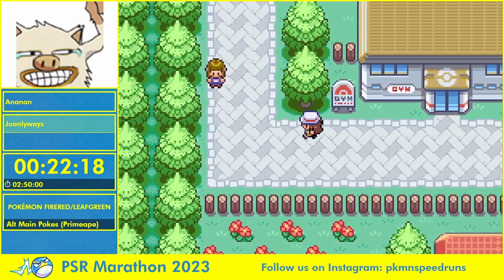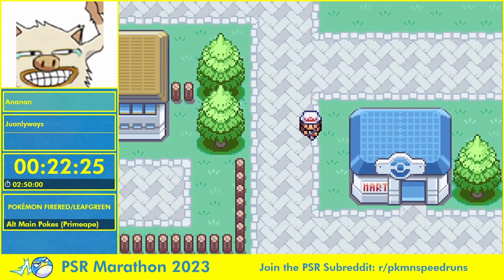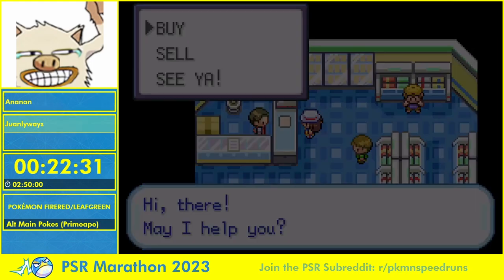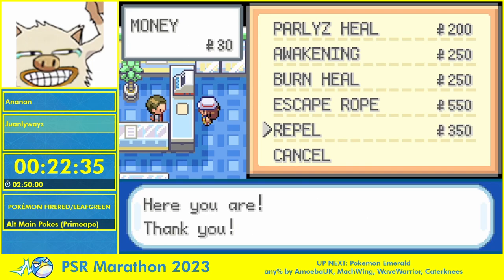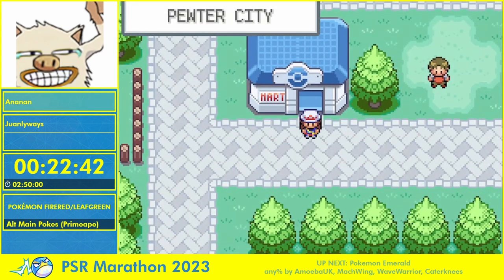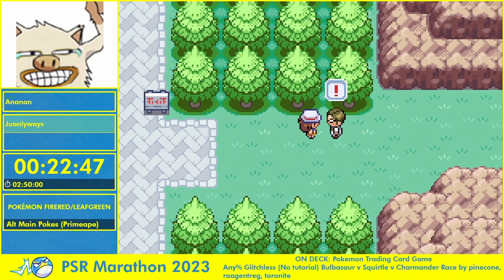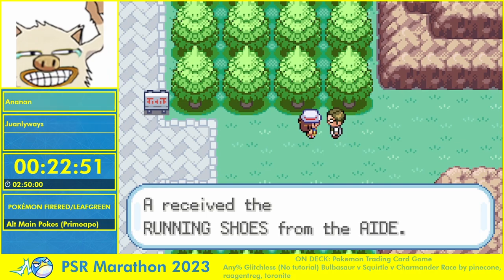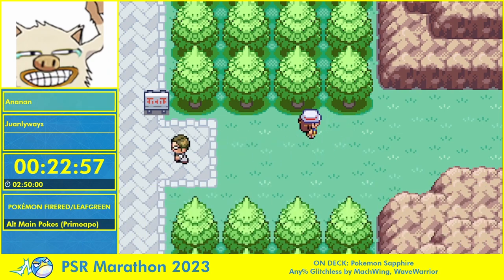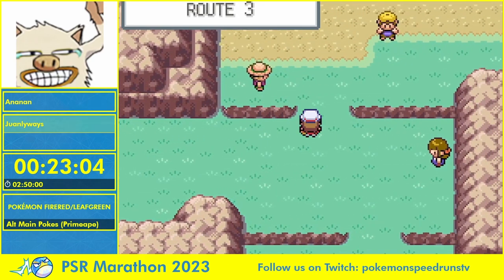That's all we have left to do here — let's just get the Repels. I'm gonna buy a lot of Repels, also teaching Rock Tomb obviously so we have something against the Caterpies. You also get Karate Chop, but that's at level 11 which won't help against the bugs, so we're just gonna rely on Rock Tomb hitting — it's only 80 percent accurate in this game. Rock Tomb PP is limited too — you only have 10 of them and you're fighting nine bugs. Ideally we just don't miss.